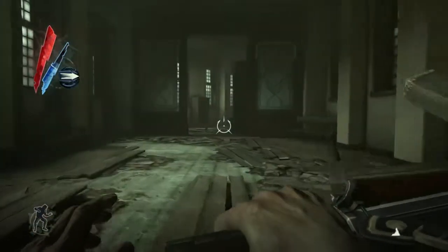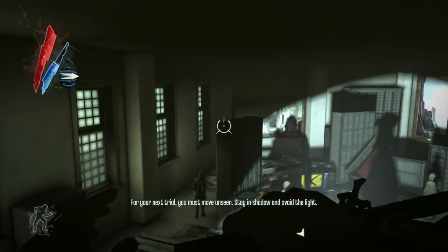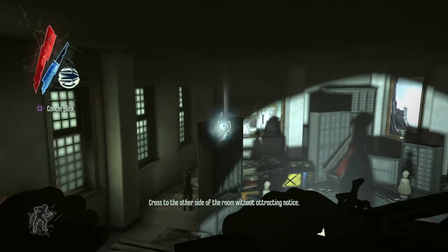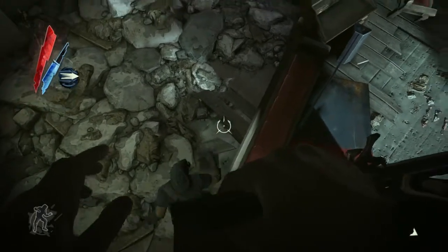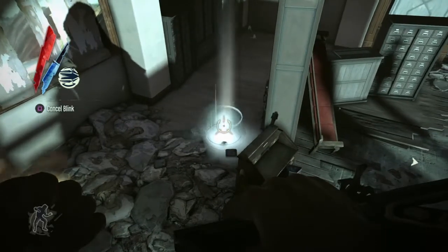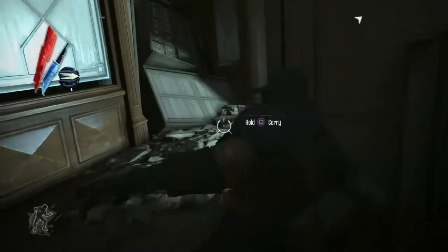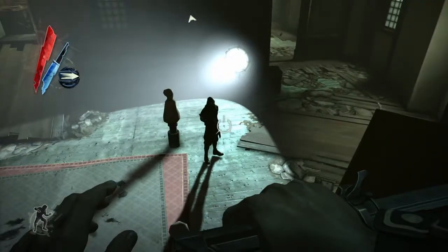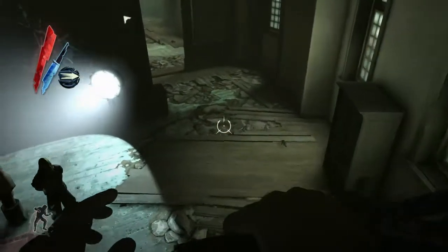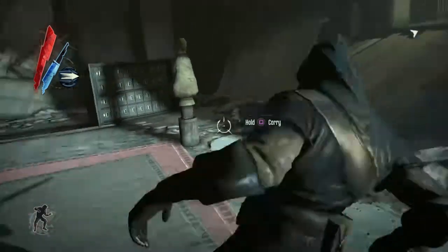There's some stuff in there that we can loot later after we have Daud's key. There's gonna be two in this area so we'll blink up there and blink over to that shelf. Wait for this assassin novice to make his way around a little bit more and knock him out. He's a little bit glitchy, so just be careful when you move up on him. We should be able to blink on top of the bookcase and get around behind this guy. Looks like he's gonna make a move — good for us. Guess he got tired of waiting for his student to finish.